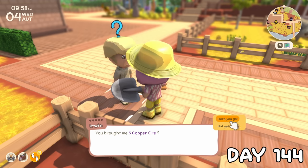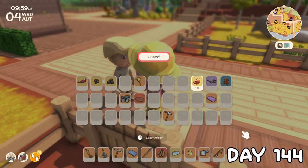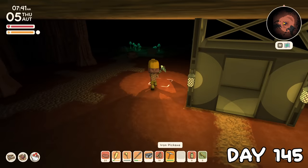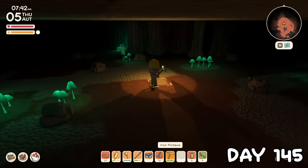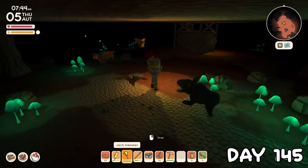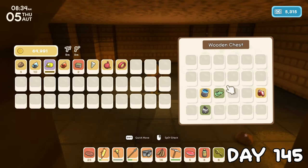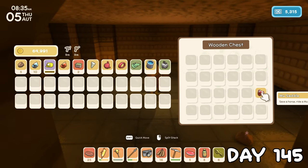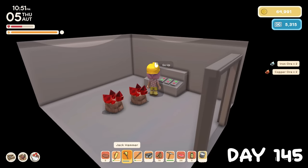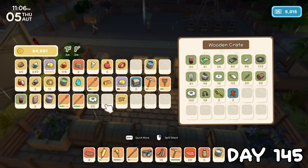I played things a bit safer on day 144 and mainly handled villager requests and took care of some farm chores. Then on day 145 I went mining again because I just seemed to love hanging out in dark caves. We had a pretty good start with a ruby right by the elevator, and our first treasure room for the day had a moo saddle which was a brand new discovery for me. The rest of it was a pretty average mining day with only 2 rubies, but we did get a few hundred ores.